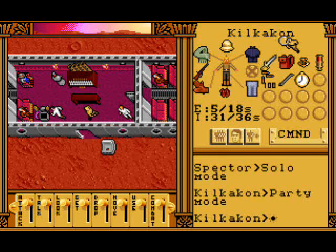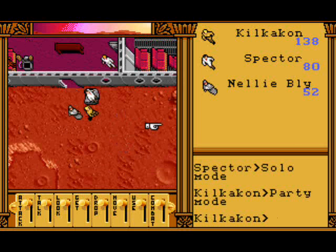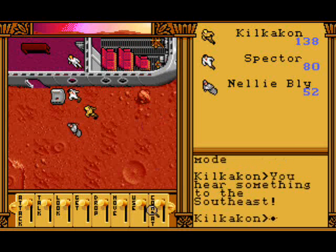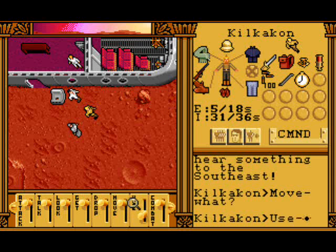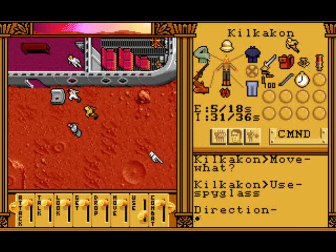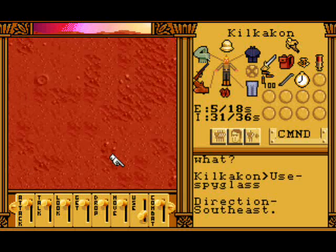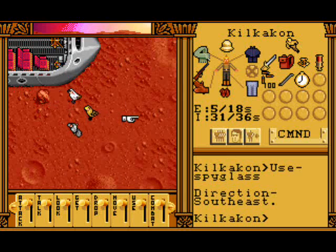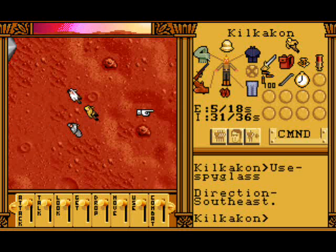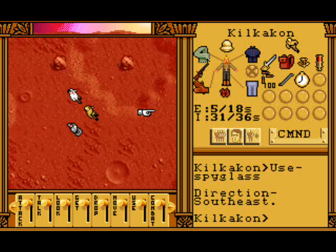As you can see here, all our numbers are blue. This means we don't have any oxygen. We hear something to the south east - we shall use our spyglass. Oh it's an air squid! Let's see if we can avoid them and see if they leave us alone.